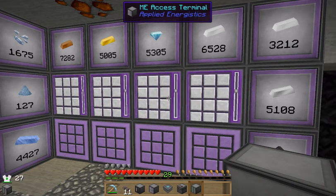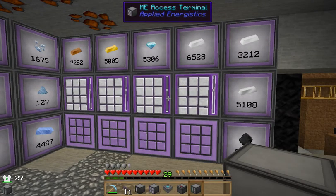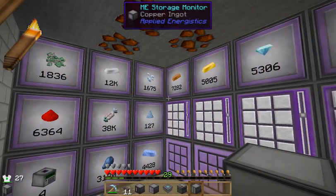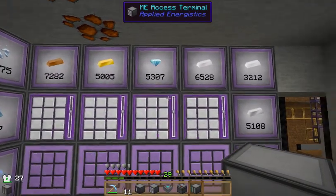I use EU for this, so I just use some compact windmills — a high voltage windmill — and they put out 2048 EU per tick. I only use 161 AE, which is Applied Energistics, per tick. That's probably about double in EU, around 300 EU, but that's not that much really.